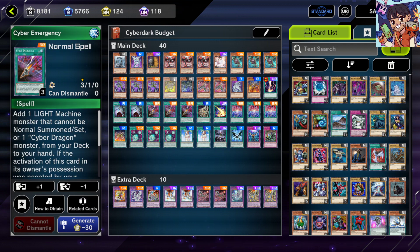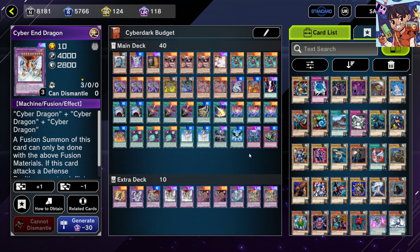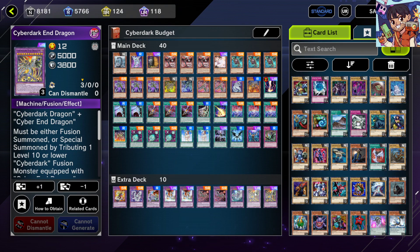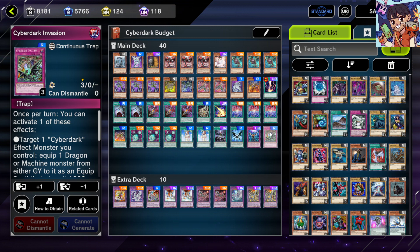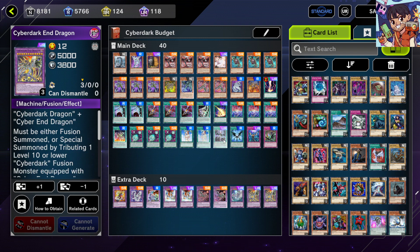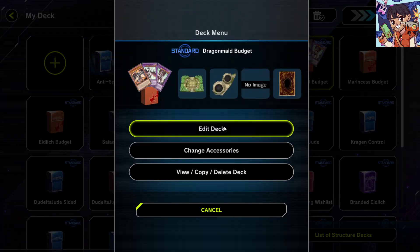Ash Blossom is from the bundle. Power Bond, Cyber Emergency, and all the Cyber Dragon and Cyber Dark cards are from the structure deck. You can use Cyber Eternal as a Reborn for Cyber End Dragon or Cyber Darkness Dragon. Cyber Darkness Dragon is also a powerful omni-negate monster you can end on instead of Cyber Dark End Dragon. Cyber Dark Invasion lets you equip multiple monsters to your Cyber Dark, as long as you have space for spells and traps. Overall this is a solid deck — the combo line can take some practice to learn, but once you get the hang of it, you can create a pretty untouchable boss monster.